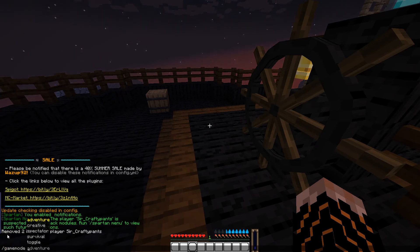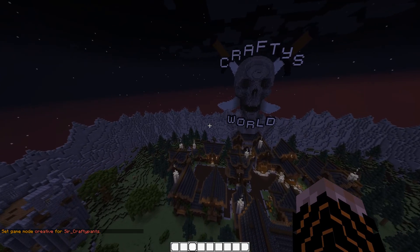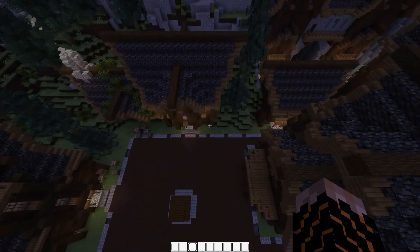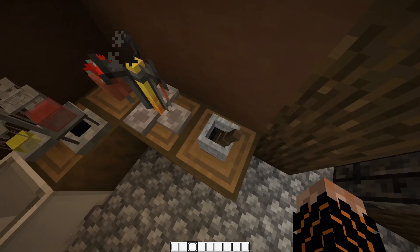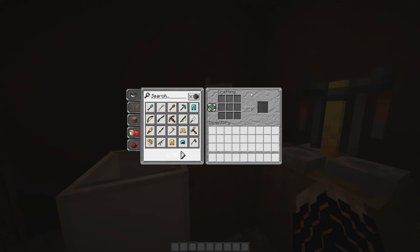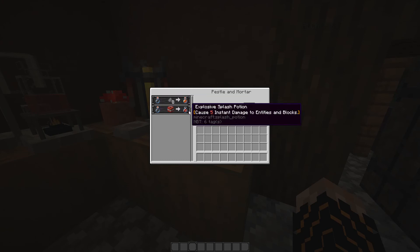I'll jump into creative mode so this doesn't take too long. Heading over to the alchemist area — here you have the pestle and mortar, and here you have the alchemy stand. Click on the alchemy stand and as you can see it's a crafting table interface.